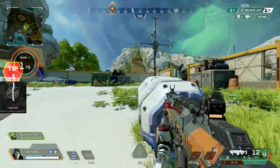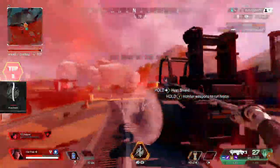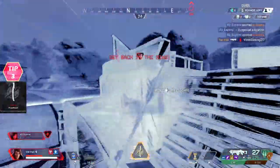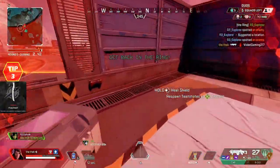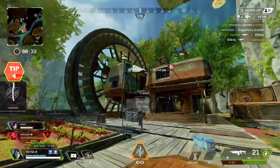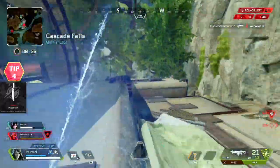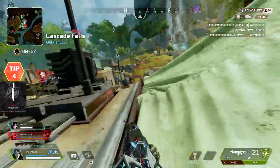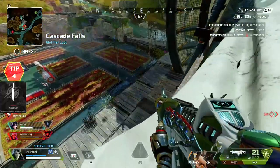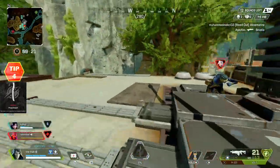Tip 3: You can use the Phase Breach to get out of a trap, whether this be Horizon's ultimate or even another Ash's tactical arc snare — the ultimate gets you out of it pretty much straight away. Tip 4: You can use Ash's ultimate both offensively and defensively. In offensive situations, use the ultimate to push enemies faster. For example, if you've dealt good damage and you want to take advantage of that, you can use the ultimate to get there faster and your team can follow you.